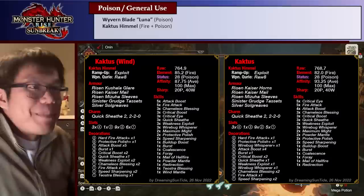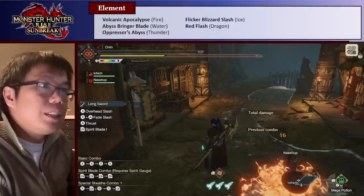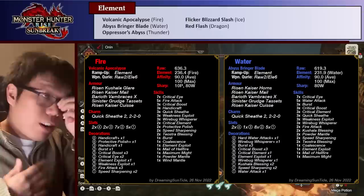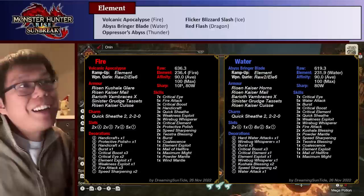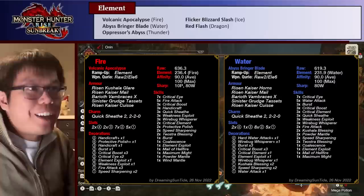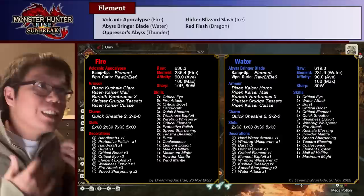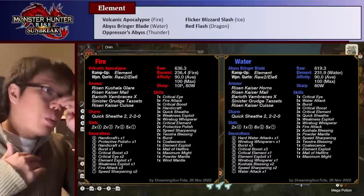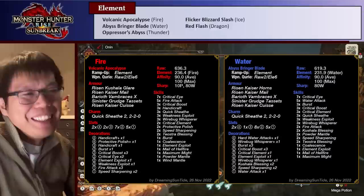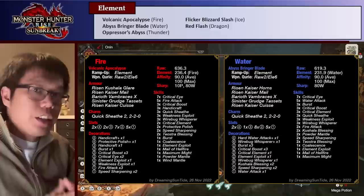Now let's talk about the elemental builds. Because of how many extra slots we have and how good the armor pieces are, there is now a really good pure fire build without using the Cactus Himmel — and that is the Volcanic Apocalypse. Fire gets a whole lot of cool things: the Risen Kaiser Kuis has Fire Attack 2 and Teostra Blessing 2, which really increase your fire damage. You can also get the Elemental Exploit decoration, letting you use the Risen Kaiser Mail. This build also has Wind Mantle, and because we have so many slots, we can invest in purple sharpness and Protective Polish. The result is an absolutely massive effective element — great for monsters that are really weak to fire.